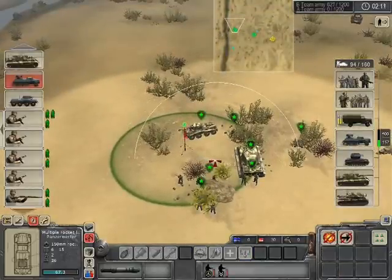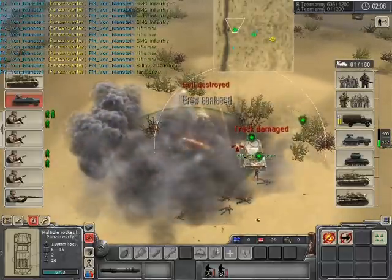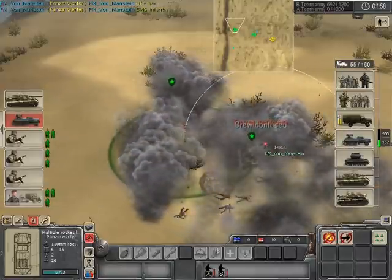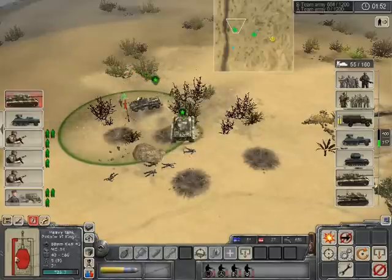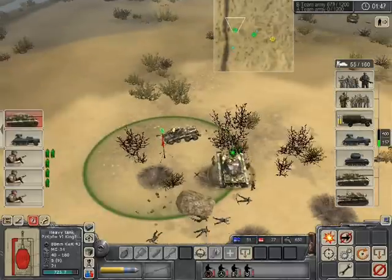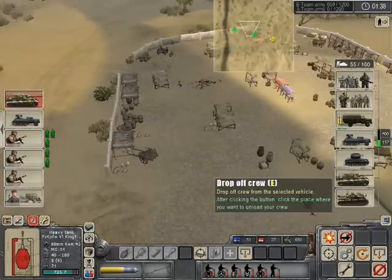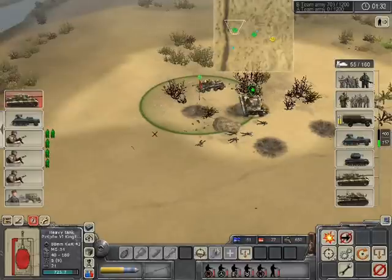This is what happens — and I'm sure it's kind of obvious — but this is what happens when you cluster up your men: you get bombed by rocket artillery. Right there, my force has gotten pretty much decimated by the rocket artillery. Completely destroyed — gone. The infantry's dead, the Puma's destroyed, the King Tiger's got its turret and its tread destroyed. So that spawn point right there is pretty much useless. It's important that you spread your guys out.